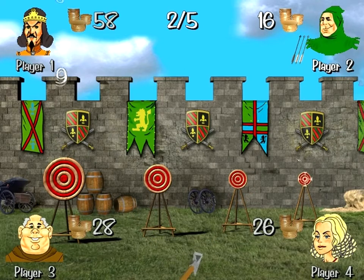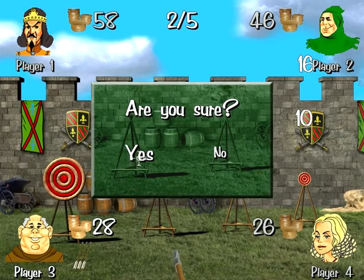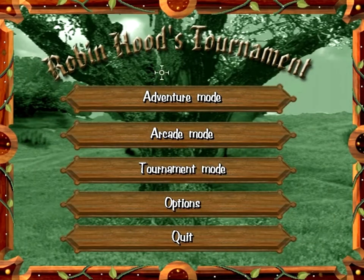For winning these, all you do is shoot at the small target, and you'll usually win. That was a fast one. This has been YBR with Robin Hood's Tournament. I'm out.